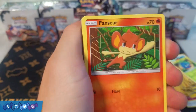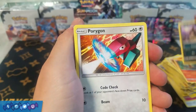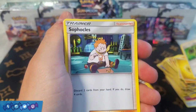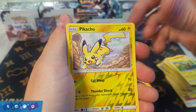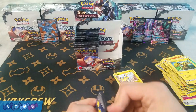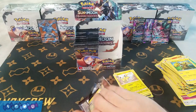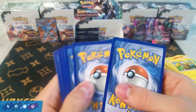Next pack: Pikachu, Panseer, Charmander, Alolan Rattata, Porygon, Lightning Energy, Bodybuilding Dumbbells, Sophocles, Electabuzz, Reverse Holo Pikachu, and a rare Lycanroc. I actually wouldn't mind getting the other Lycanroc in the set — the Midnight Form one — I think it's kind of decent and definitely more playable than the Day Form one they put in this set.